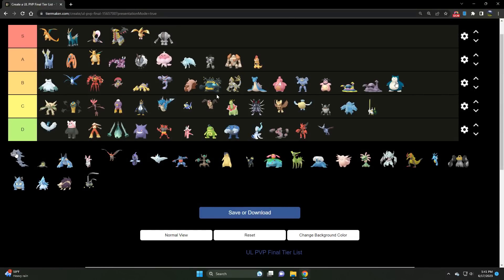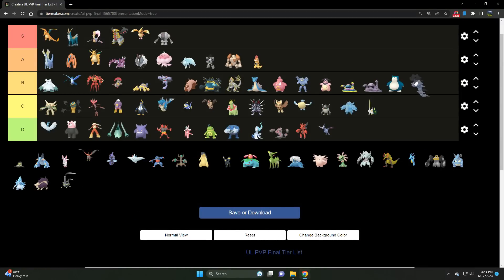Moving on to Steelix — a B tier Steel type. Stunfisk is just better, but Steelix has a different role. It primarily functions to shut down Dragon types — that's what it does best. It runs Dragon Tail and resists Dragon type damage, so you'll be shutting down Dragons like you wouldn't believe. It also handles Charmers — that Steel typing and bulk comes in clutch — but still, it runs Dragon Tail.